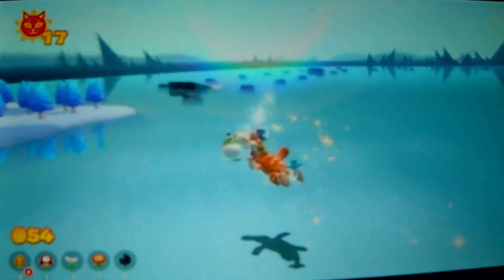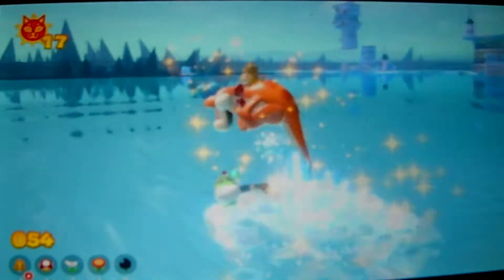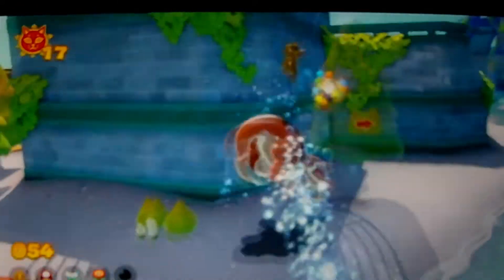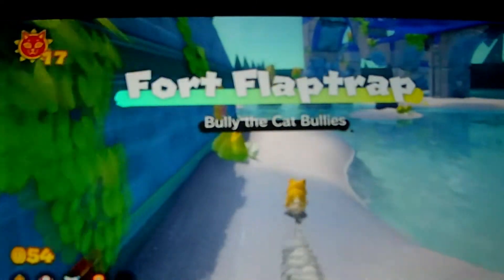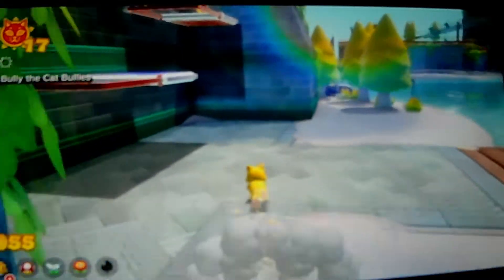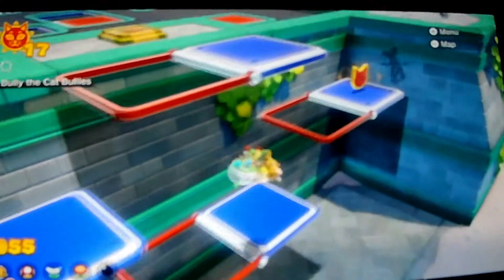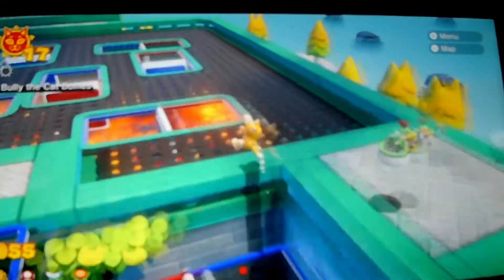Let's just go to another island. Oh, Fort Flaptrap — we haven't done that yet for some reason. That's like one of the first islands you can go to. So let's go to Fort Flaptrap. Here we are. It has these flip panels — when you jump, they move. It's pretty cool.